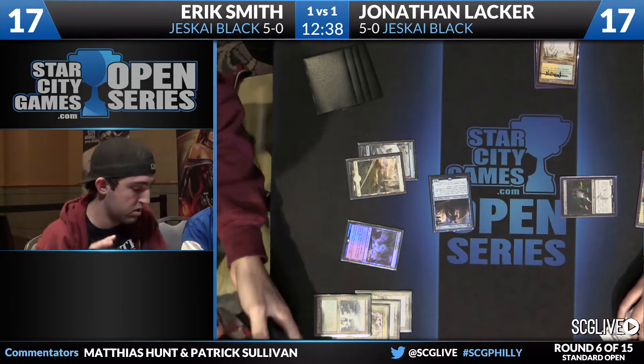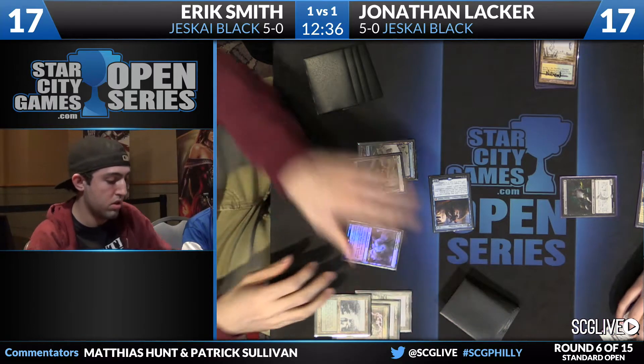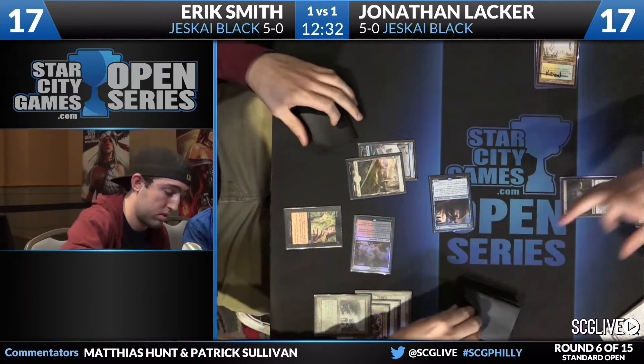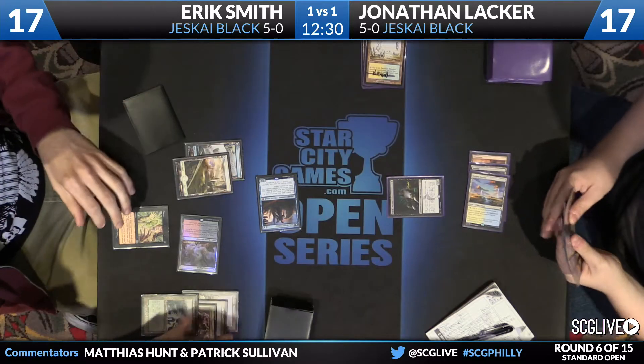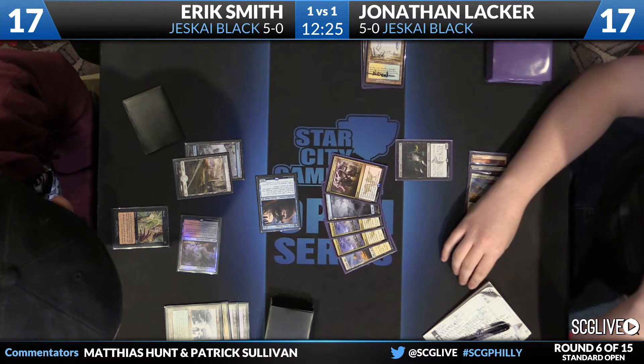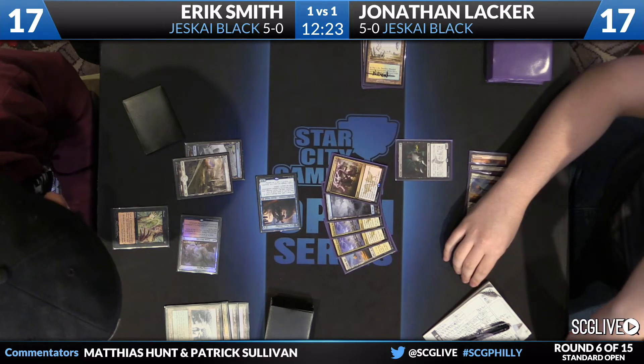He also has one copy of Ultimate Price that may or may not be here. But this is not the easiest threat to remove — Crackling Doom would be the ideal here. On Eric's side, he goes ahead and loots with Jace, then fetches, going to lead off on Duress. We'll see what Lacker's working with — he has Kolaghan's Command, Crackling Doom, Crackling Doom, Prairie Stream, and Island.